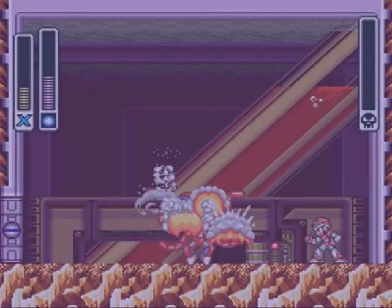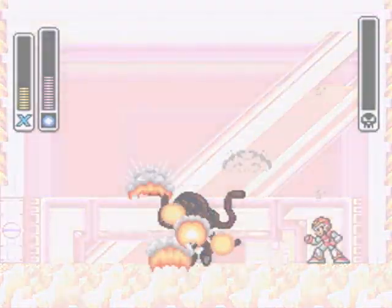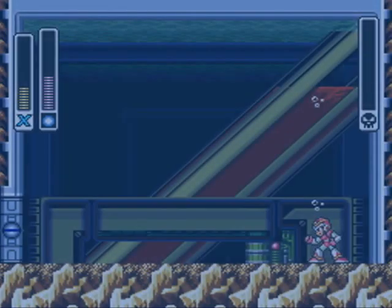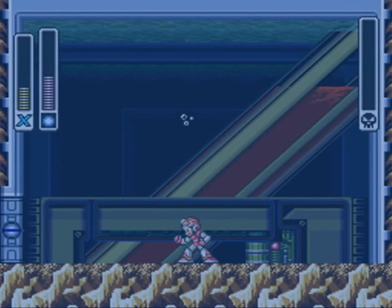As we'll see later on, there's actually a way to disarm him, so to speak, that makes him a bit easier, but he's not too bad. And with Launch Octopus out of the way, we can claim his weapon, the homing torpedo, which while weak, is pretty handy — maybe.